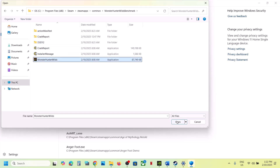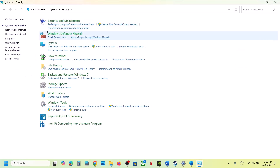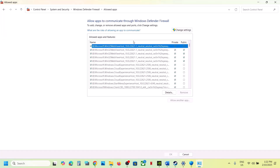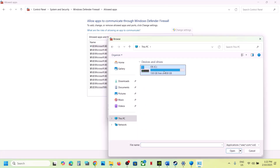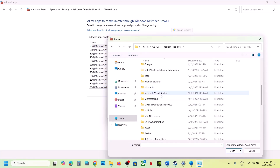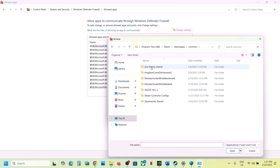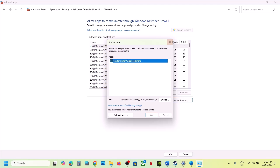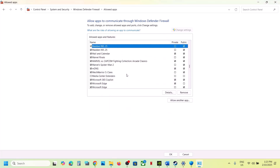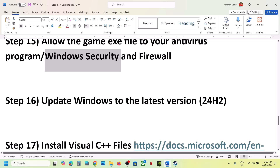Select the game exe file and click Open. Then open Control Panel, go to System and Security, then Windows Defender Firewall, click Allow an app or feature through Windows Defender Firewall, click Change Settings, click Allow Another App, click Browse, navigate to the game installation folder, select the game exe file, click Open, click Add. Once the game is added to the firewall, launch the game and check.